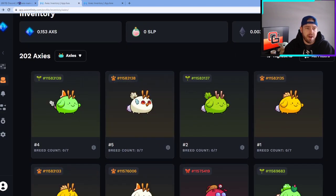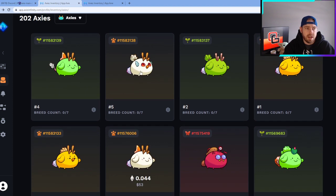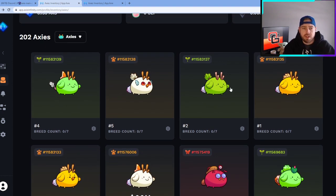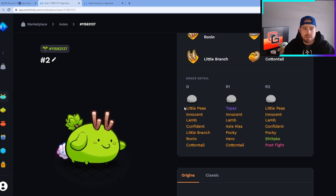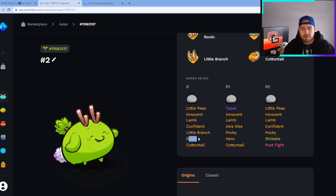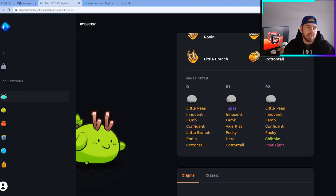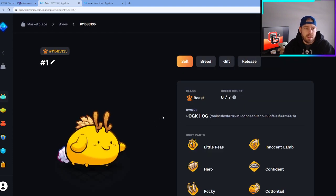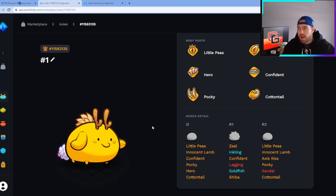To run through again quickly: number five, the white Beast — a bit scuffed but it is what it is. Number four, the Plant — lots of good parts but unfortunately hit Post Flight. Number three — Double Talk, Pocky, Hero — decent Axie, not too bad overall. Number two is the Plant with Little Branch, Ronin, Confident — pretty solid Axie with gorgeous genes. Just unfortunately hit Little Branch; if we could have gotten Pocky and Hero, this would have been the best of the breed. Number one is the Beast where we hit all the perfect parts.